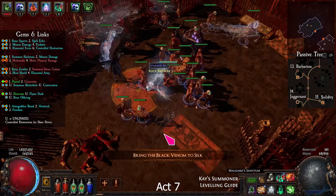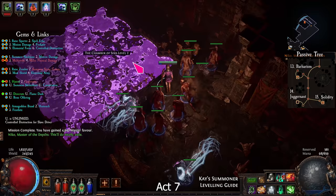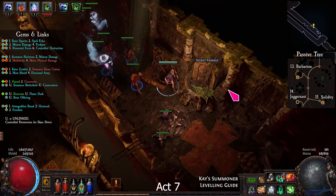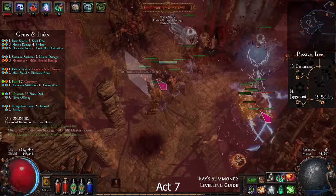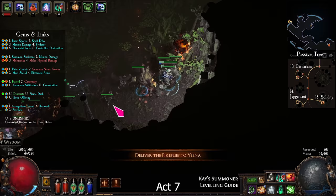Take Black Venom and return to the Chamber of Sins. Take the Obsidian Key from Silk. Complete the trial. Unlock the Baleful Hideout and find the secret passage. Kill the Warden in the Fortress Encampment. Find the Ashen Fields and collect 7 fireflies. Kill Gruthkul in her Den of Despair.